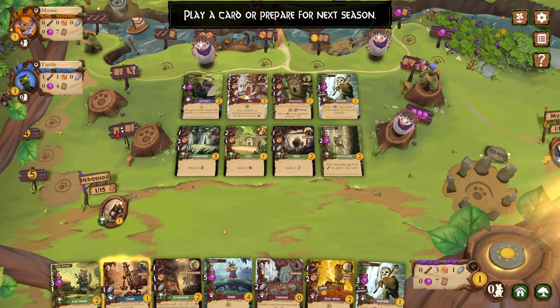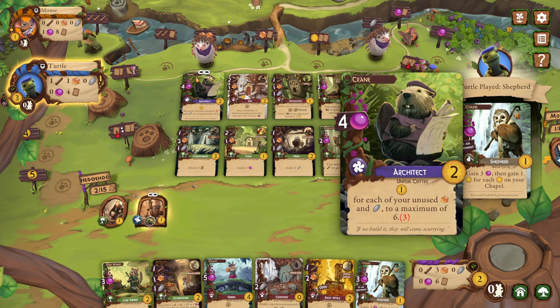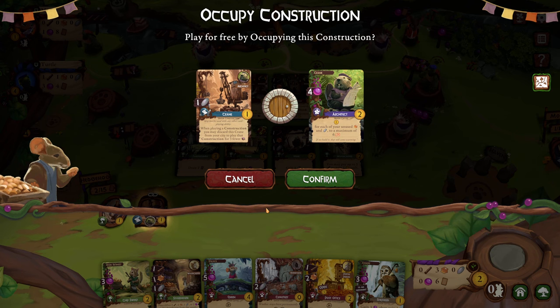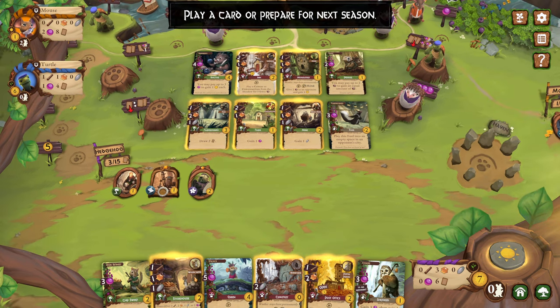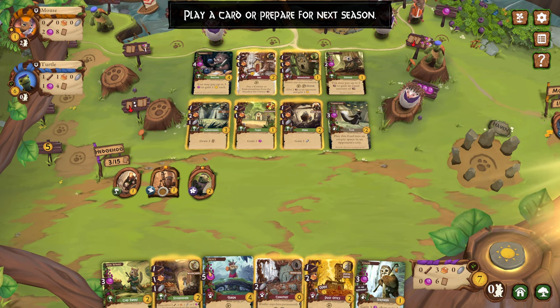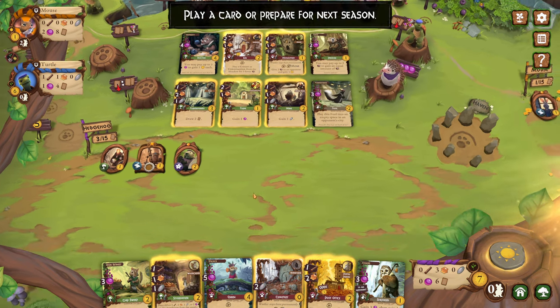Let me drag this down. Now I can get this guy, so we'll go ahead and play him. We'll confirm that we want to occupy. Place either three wood, three resin, three stone, or two berries on this storehouse from your supply, then take all resources on this card. With the crane — okay, got it.